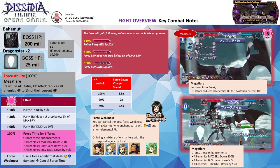When the Force Gauge is at 10% and above, the boss party will gain auras that raise their attack by 50%. When the Force Gauge is at 30% and above, the boss party's Brave does not drop below 5% of their respective max Brave — in other words, they gain a Brave floor that prevents them from getting broken. When the Force Gauge is at 60% or more, the boss party will gain Brave damage up by 50%. The boss Force Gauge will build up faster as its HP is lowered — you can refer to the table on screen for the percentages.